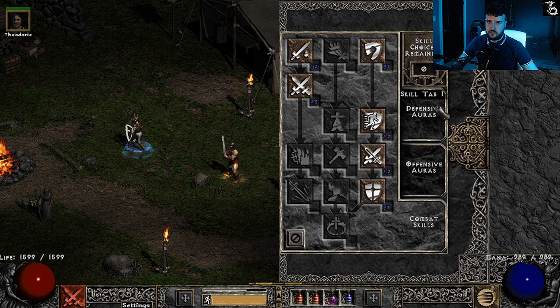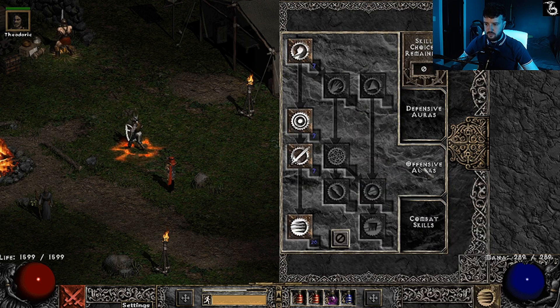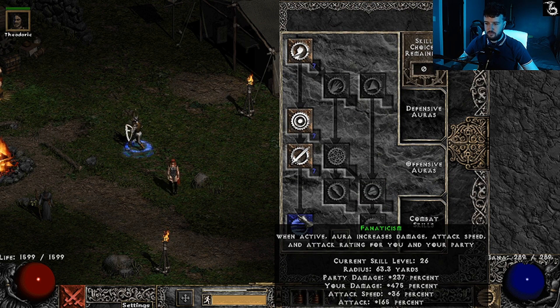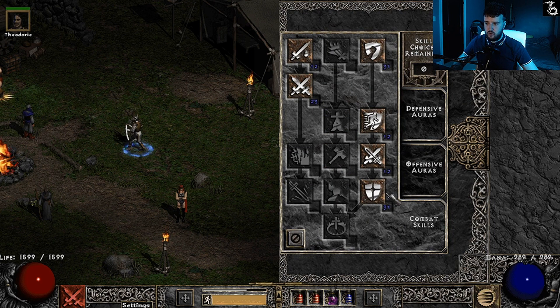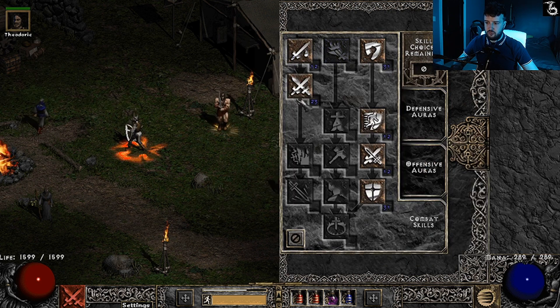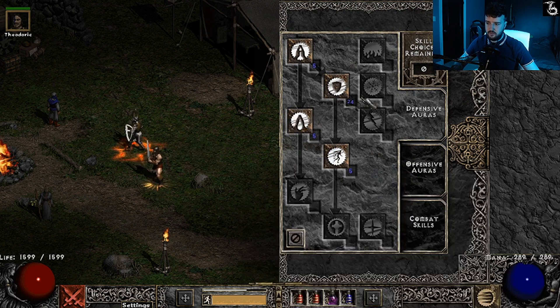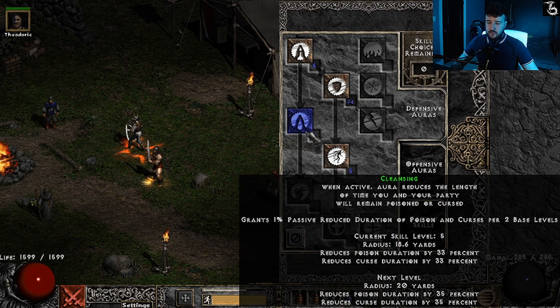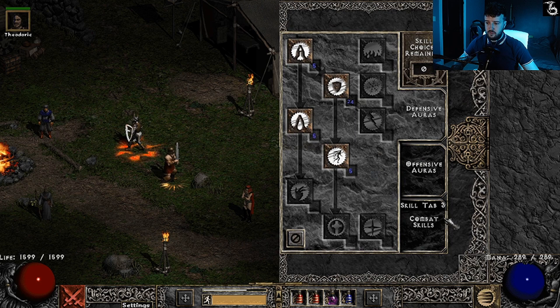As for the skill tree, I made this character as a smiter first and then zealor afterwards. Smite is maxed, Holy Shield is maxed, Fanaticism is maxed, and Defiance is maxed for the Holy Shield synergy defense boost. Everything else went into Zeal, with points into Vigor and Cleansing for when I'm cursed or poisoned — because I hate being poisoned — or just running around with the off skill for the movement speed boost.